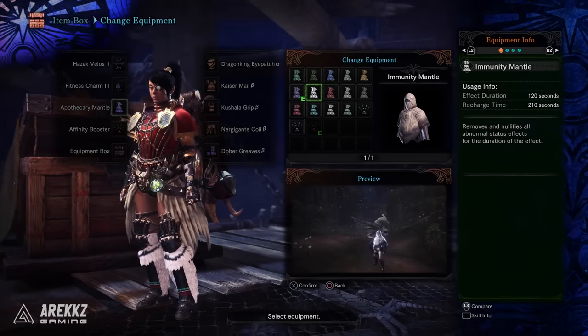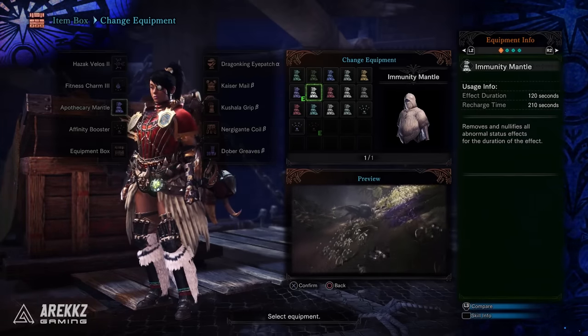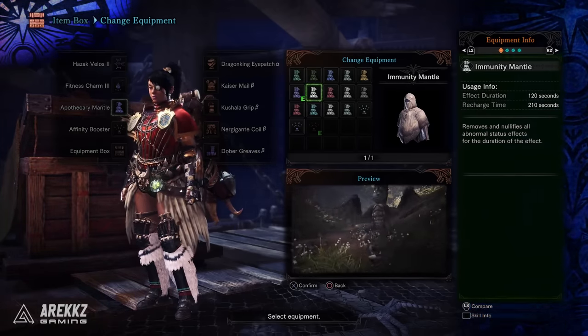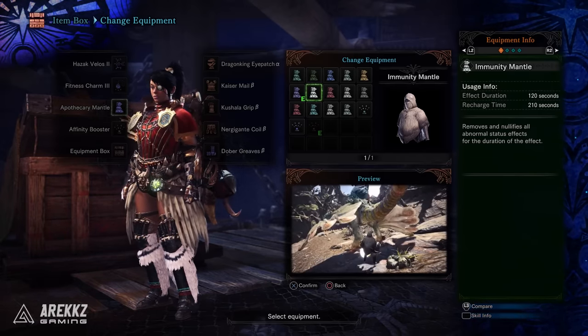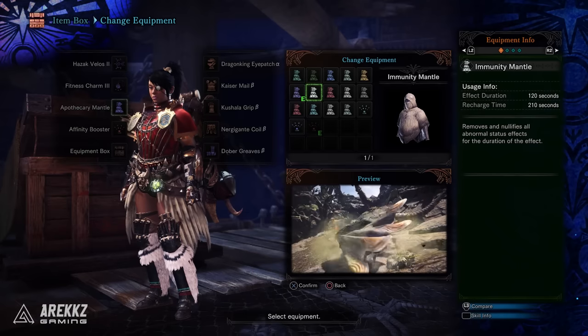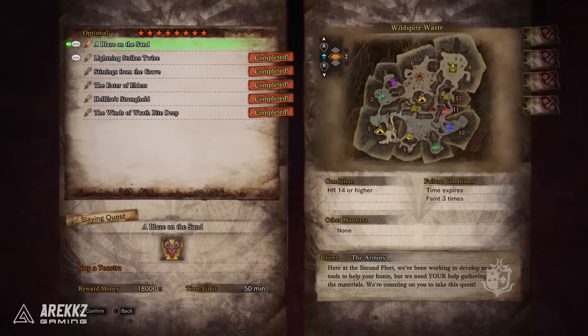Following on from there you have the Immunity Mantle. This removes and nullifies any abnormal status effects, making it a great one to wear when going face-to-face with Elder Dragons. To unlock this one, much like the previous, you have to research monsters — but this one requires that you fully research 15 monsters. Upon doing that, the Lady in the Armoury will give you the 8-star quest A Blaze on the Sand, which has you hunt a Teostra in the Wildspire Waste. Complete that and it's yours.